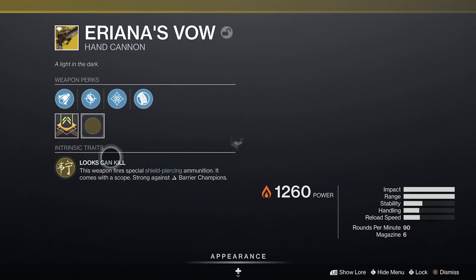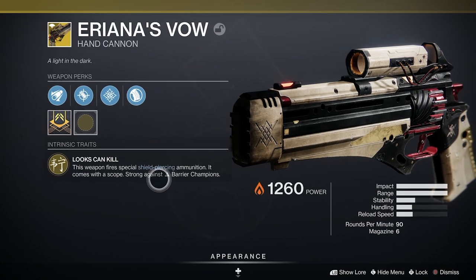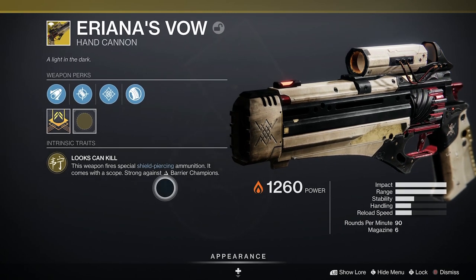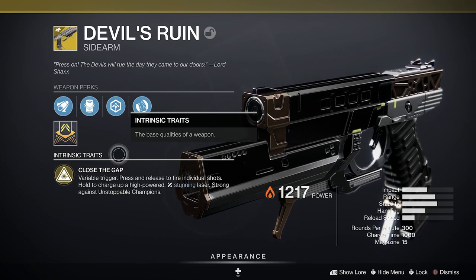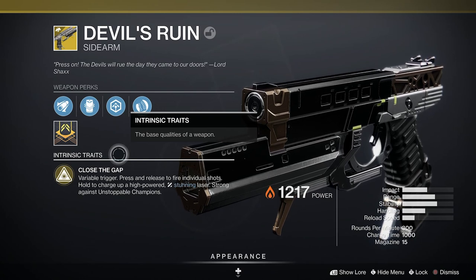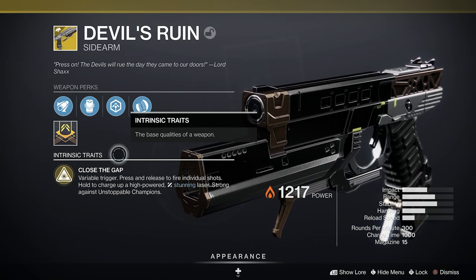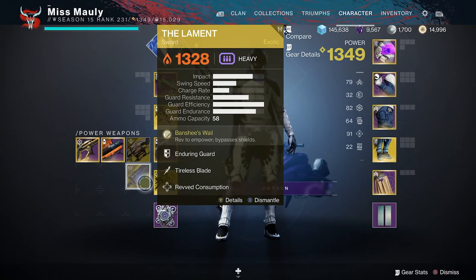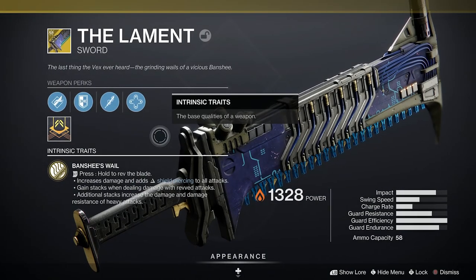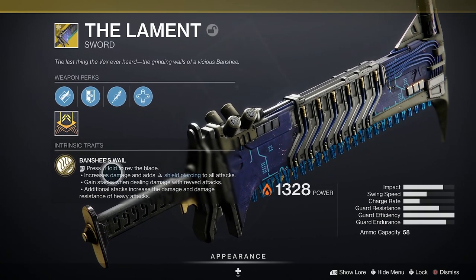Ariana's Vow is going to be used a lot this season because our only other anti-barrier option is auto rifle. This one is great against barrier champions — it pretty much one-shots their shield down so you don't have to worry about them regenerating health. Lastly in the energy slot, Devil's Ruin is great at stunning unstoppable champions, however since we already have unstoppable sidearm in the artifact I don't think it's worth wasting an exotic slot on it — you also have to use the laser portion of Devil's Ruin to stun the unstoppable.